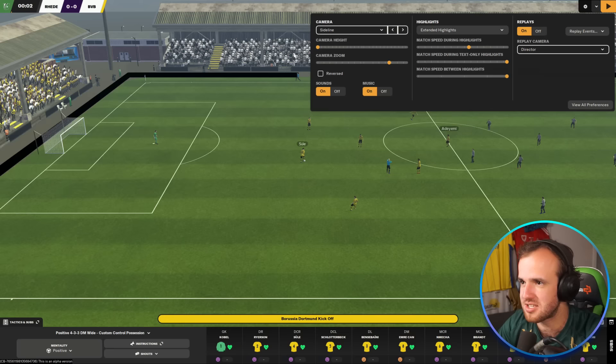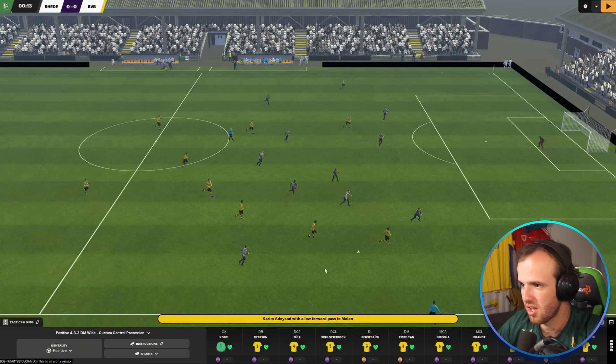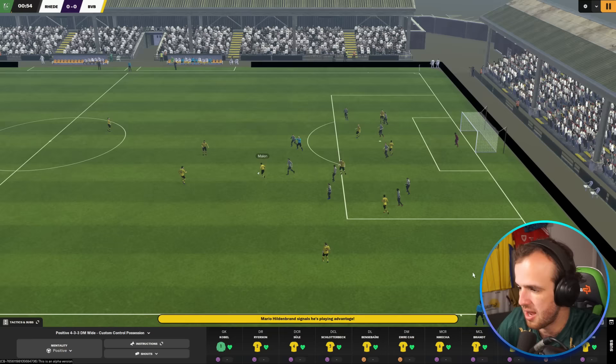What we want to see is a 2-3-4-1 kind of buildup — and that's immediately what we have. We have Ben Sabaini, we have Sula approaching, we're going to have Ryerson combined with Schlotterbeck at the back, and it works immediately. It's like a flying V right now. There's Julian Brandt, there's Gio Reyna — they're holding different positions, they're not getting in each other's way. I don't know if you can see this, but it really feels like the movement is a lot more natural. Obviously it's still the Football Manager match engine — we know Unity is coming next year.